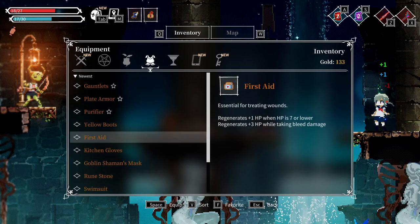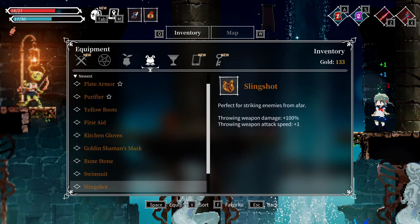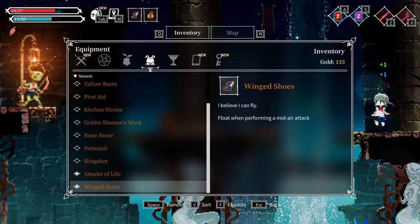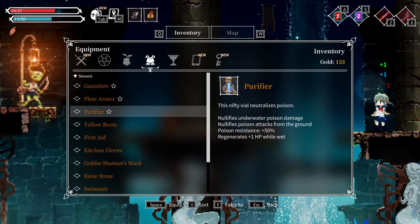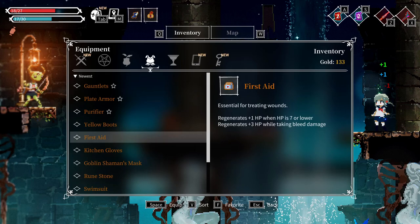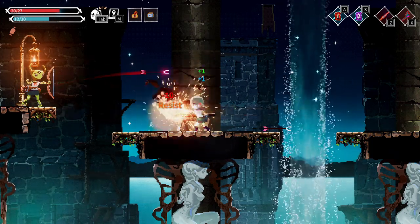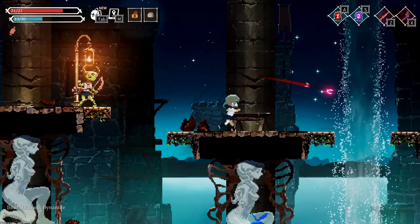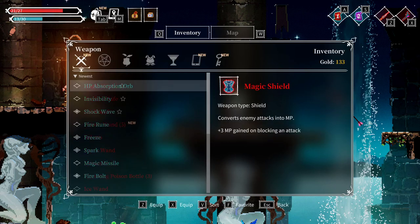That bleeding is kind of annoying. Do I have anything that nullifies bleeding? First aid. Kitchen gloves. Amulet of life. This kind of does, I guess. You know what? This will do perfectly fine.